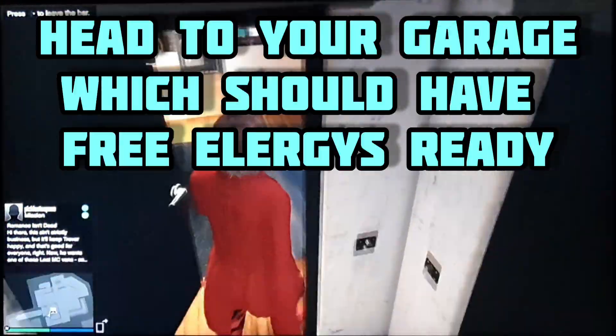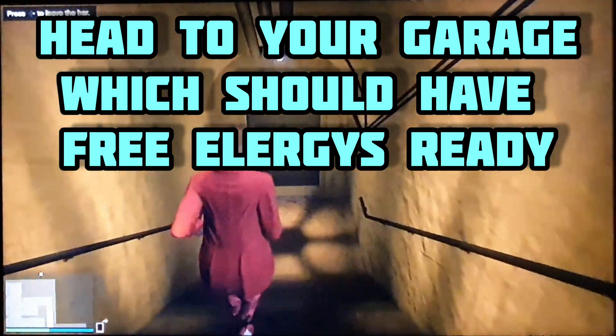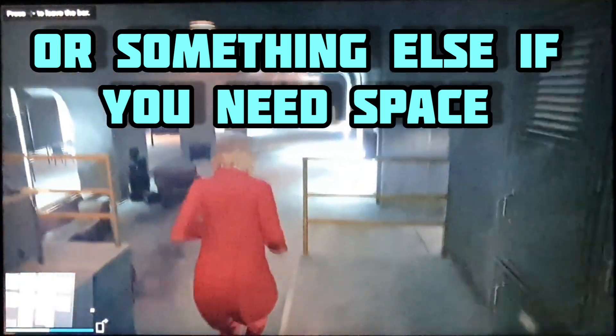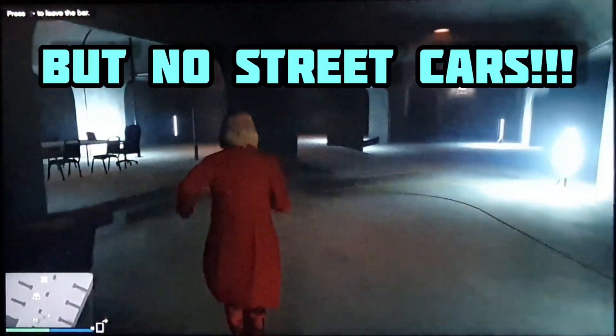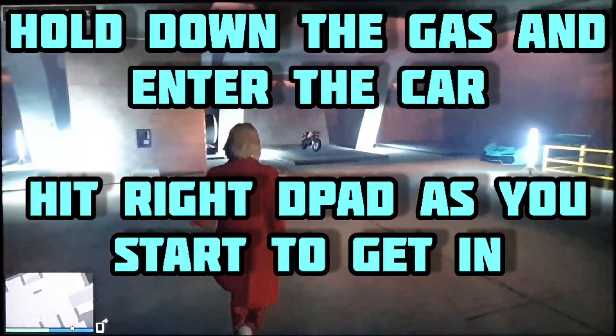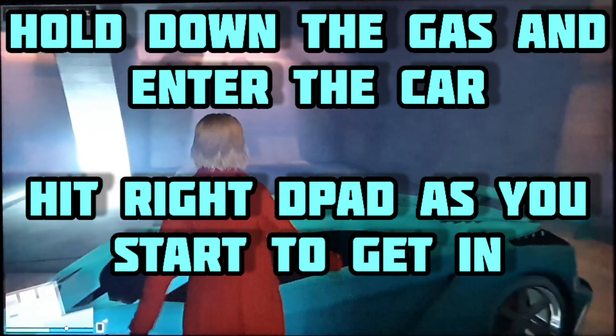Now your character can move again. Start heading upstairs and then make your way down to the garage, which should have an Elegy already parked inside it. I don't use an Elegy because I'm trying to make space since my garages are full, but whatever you do, do not use a street car or your dupes will end up being worthless. As you approach the car, hold down the accelerator.